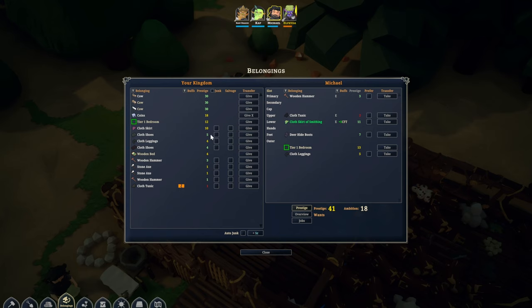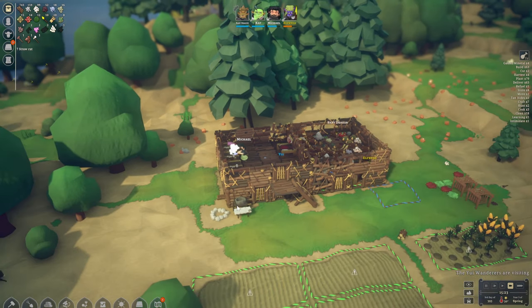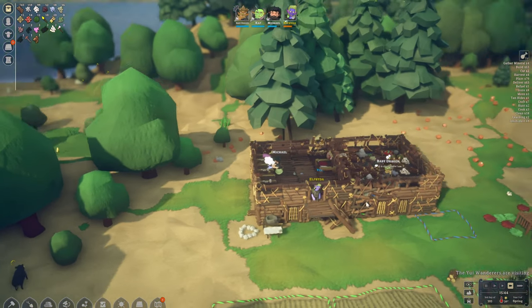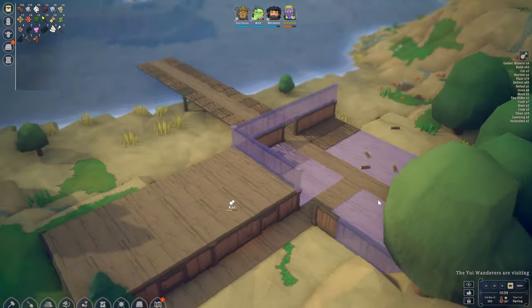What else can we give you? We don't really have a lot of things just yet. Elfrida, what about you? We could give you a hammer perhaps. I hope I'm not going to regret that later. As soon as Michael levels up a few more times in the crafting section, we'll try and start crafting some better weapons and clothes, but right now things seem to be going pretty well.